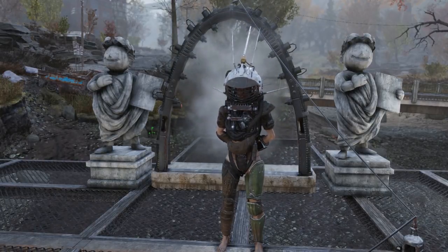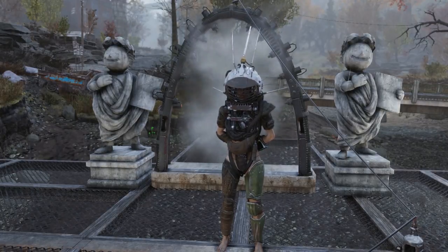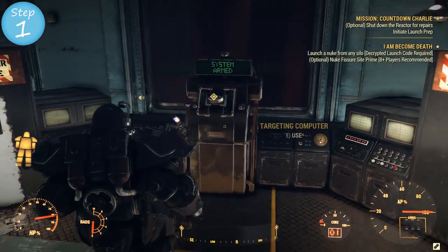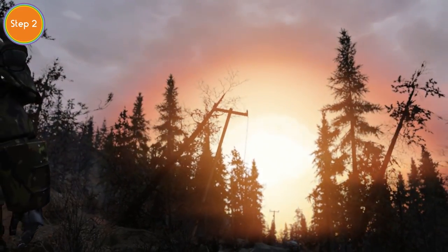Let's get on with the steps. First we'll cover the skippable steps, which you technically don't need but will have to do if you're planning to obtain this alone or with a small group. Step one: launch a nuke at the bottom right corner, right on top of the prime feature. Step two: watch that baby drop.